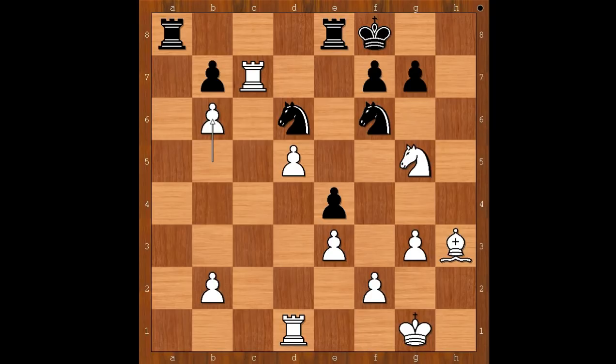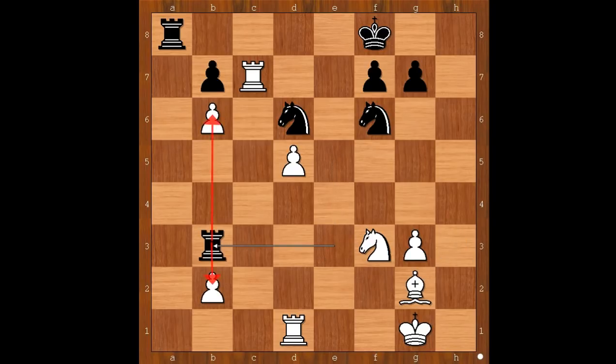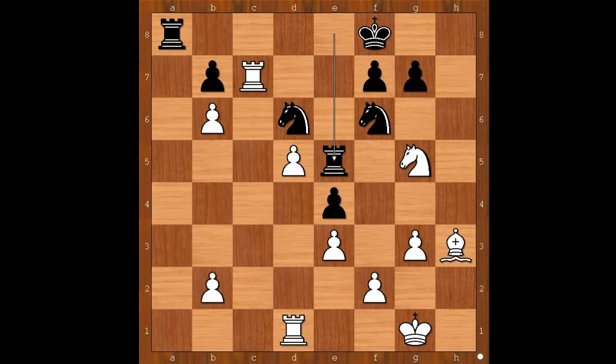We have b6, rook to e5. How to defend the knight? Aronian surely considered f4 but did not like this continuation because of the en passant. And after knight takes on f3, rook takes on e3, and after bishop to g2, rook to b3 — favors black. So in this position Aronian played knight to e6 check. Magnus, of course, captured the knight — what else?